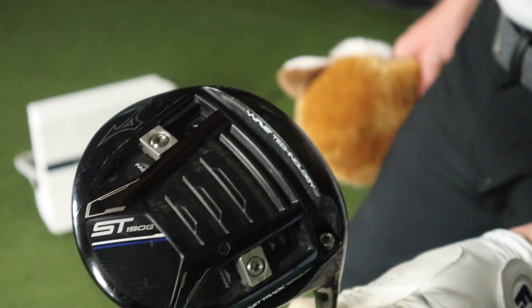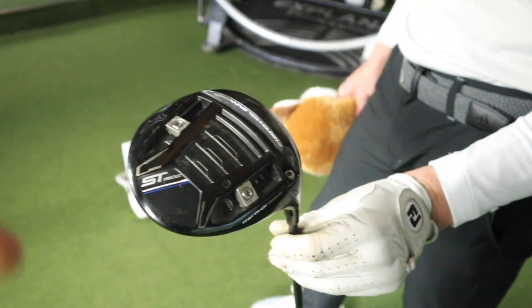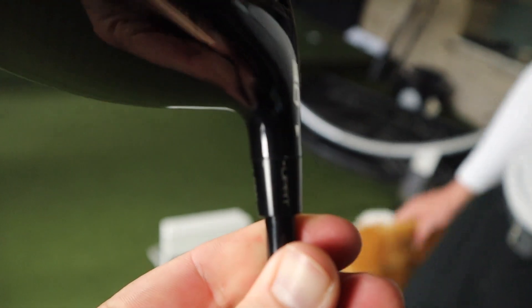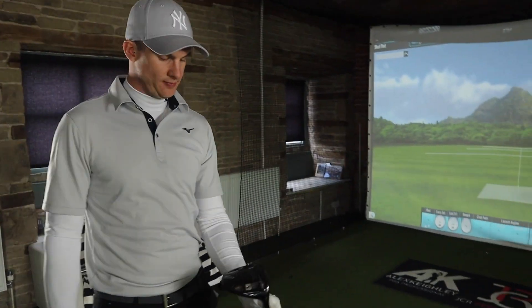Is it bog standard, pretty much? Looking at that, the weights are fairly central - they're not in draw, not in fade, not in high spin, not in low spin. And loft-wise, we're talking 9 degrees but set a tiny bit higher. So it's going to be interesting to see what we might tweak and change.